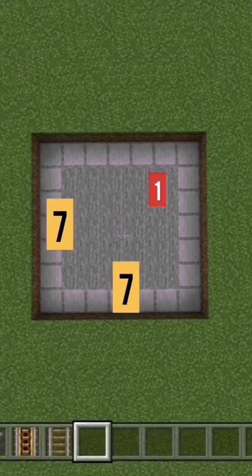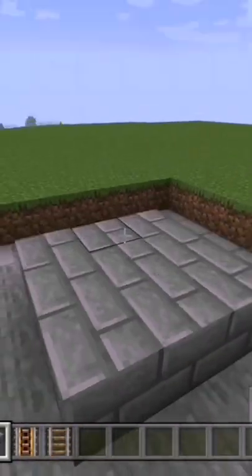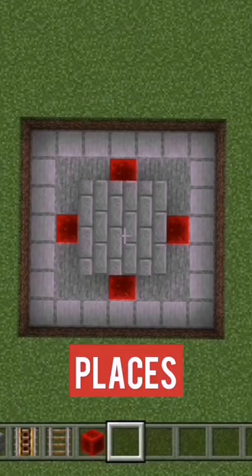First you want to dig out an area of 7x7 and down by 1. Next, fill in the centre area of 3x3 with your blocks. Then place redstone blocks in these places here.